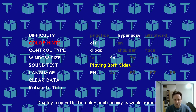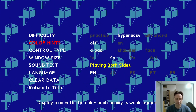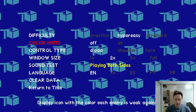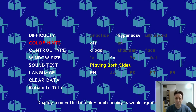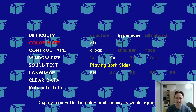Color Hints — as it says at the bottom of the screen, it shows an icon above each enemy to show what color they're weak against. I'll leave them off for now, but I will show you how they work later on because we can toggle that in-game as well.